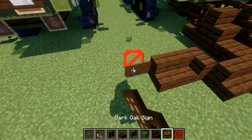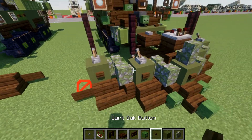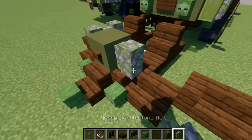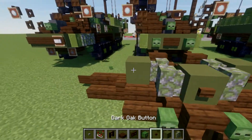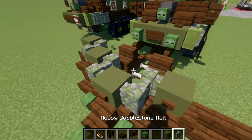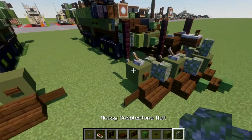Then place a dark crooked sign coming off the side of it — same thing over here. After that, grab some mossy cobblestone walls, some green terracotta blocks, and some dark crooked buttons. Place down a green terracotta block on top of this fence gate, a dark crooked button coming off the side of it, and then one and two mossy cobblestone walls on the sides here, followed by green terracotta blocks coming off the sides of those walls with dark crooked buttons on the sides. Continue back two mossy cobblestone walls, then a green terracotta block — same thing on both sides.